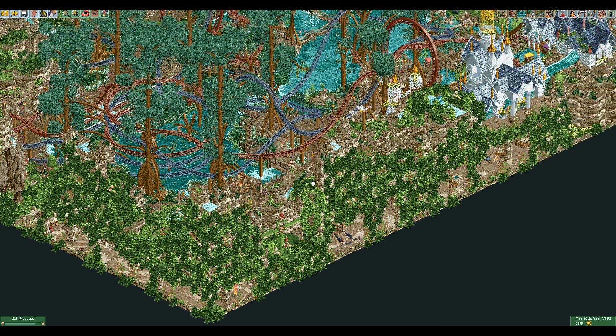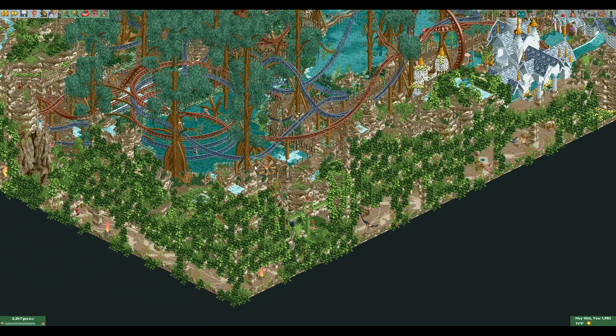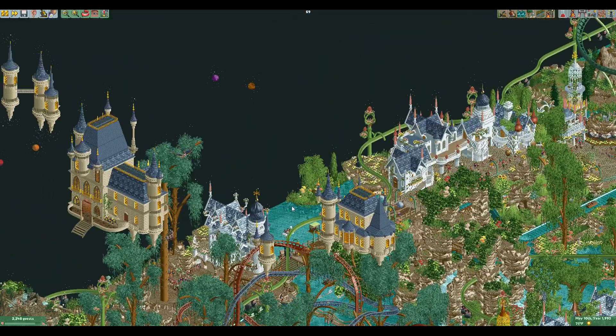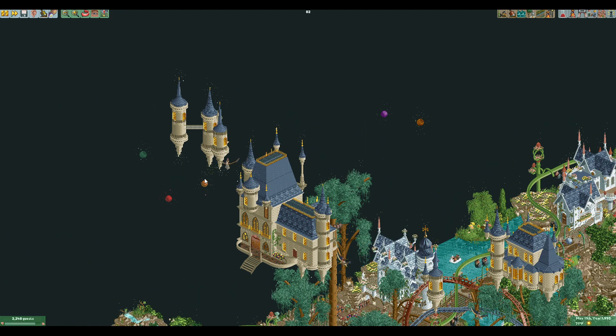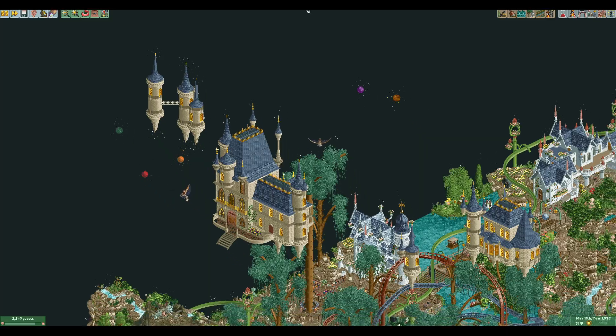There's a little flying ride through the underground space, really using the area pretty fully. There's also a little spinning ride, and up top we have cool floating castles. The little sparkles and everything give it that magical, whimsical feel throughout the whole thing.